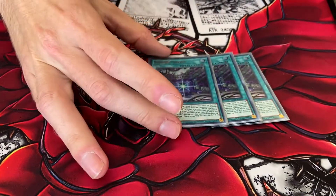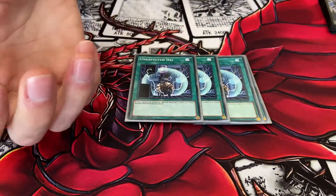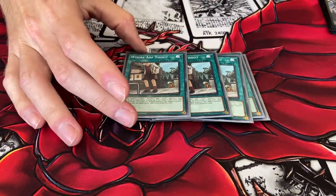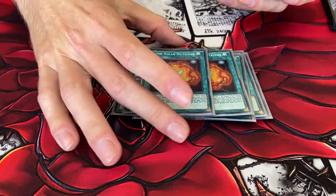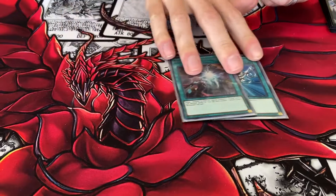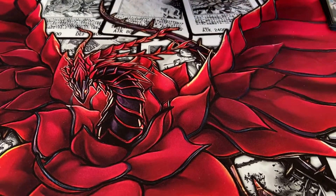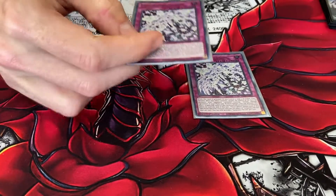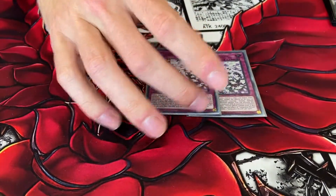Now on to the spells. Three Shrine — it's a searchable Monster Reborn, kind of, at the cost of a discard. Unexpected Dai because it is a normal monster-based deck. Three Where Arf Thou to search out your Sun Seed Shadows. Two Super Solar Nutrient to Special Summon plant monsters from your deck. And the one-ofs are going to be Monster Reborn, Monster Reborn 2.0, One for One, and Beiige, Vanguard of Dark World. A lot of people only run one Sun Avalon Bloom because it is searchable, but if this card gets destroyed while it's face down, it's always good to have a backup plan.